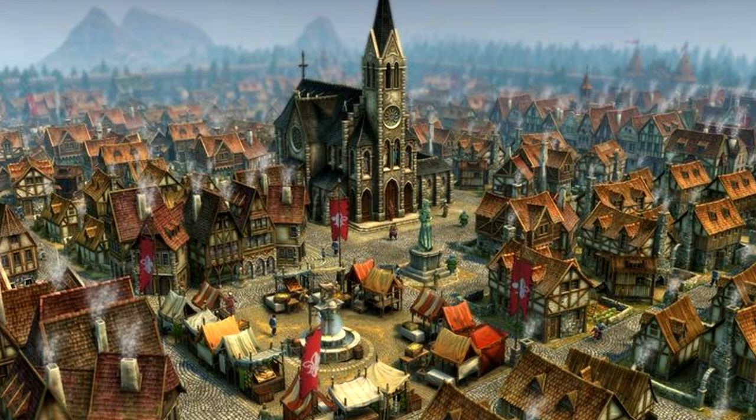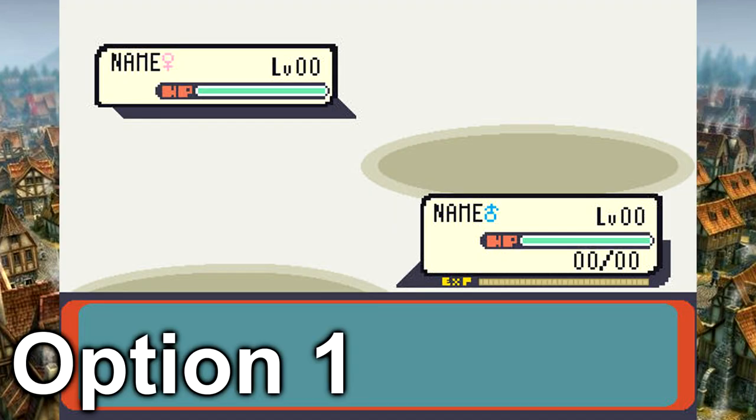With that said, here is option one. Option one is currently what I'm doing now — kind of like Pokémon, with the back image and the front image sprites. I can keep it that way.